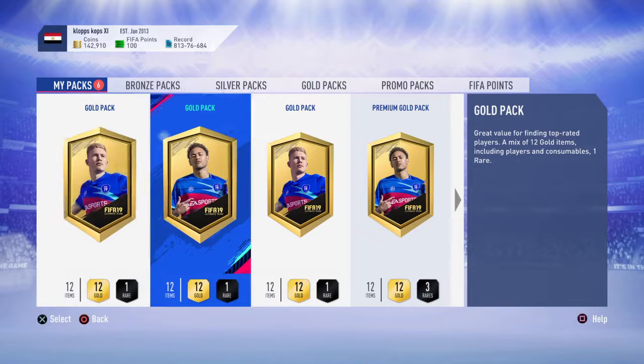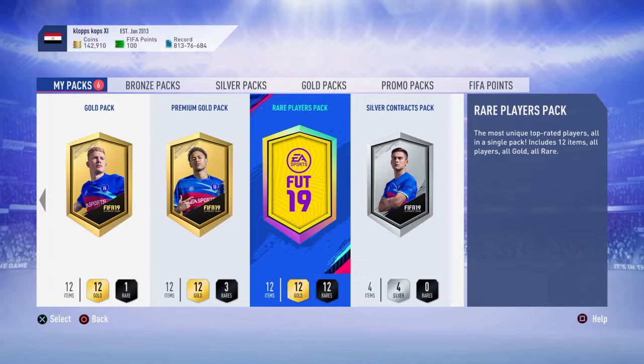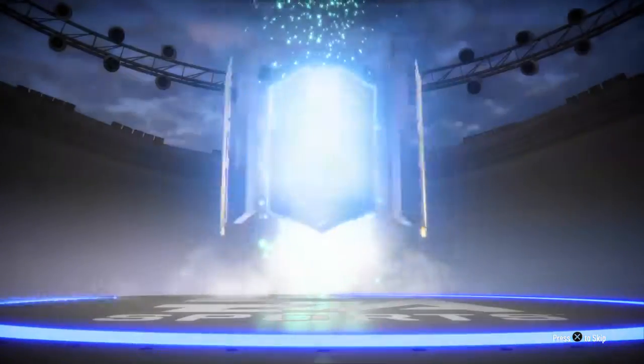Let's have a look which pack we get. That TOTS goalkeeper I just used — I actually packed him from one of these Pogba packs. So let's see if we get another walkout. It's a rare players pack and it is another walkout! Wow, that is nice — it's another Team of the Season card.